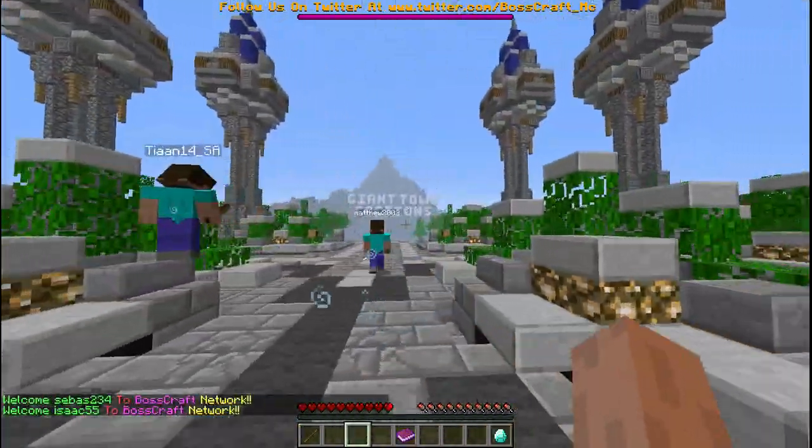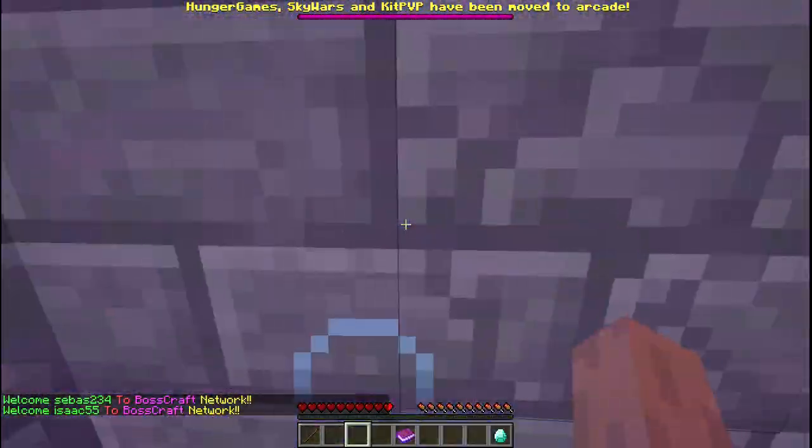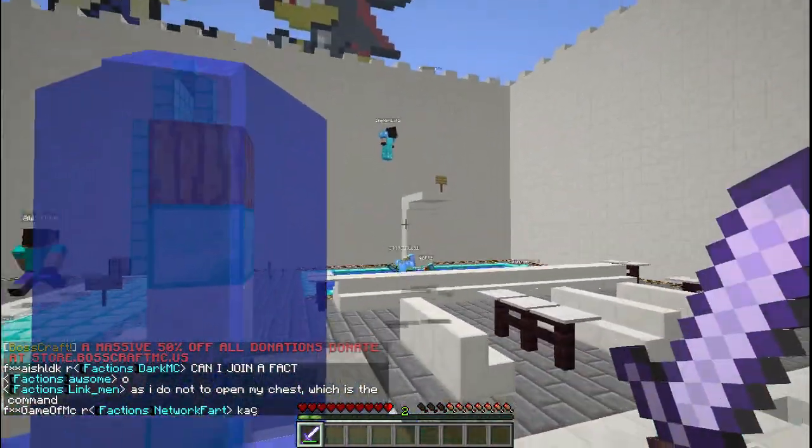And then Giant Town Factions. I'll show you my face on Factions. Alright, this is the spawn area for Factions. It has a little station area over there.